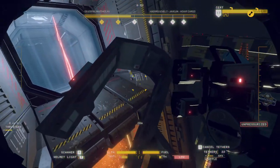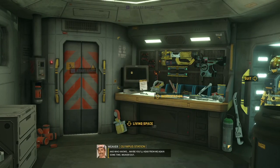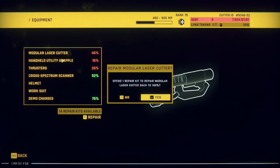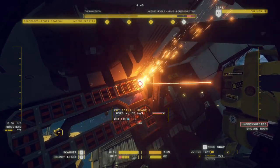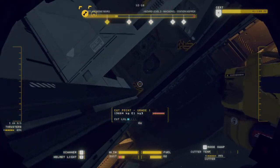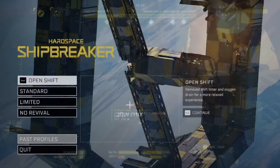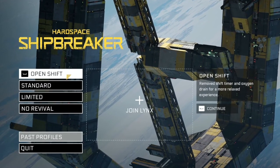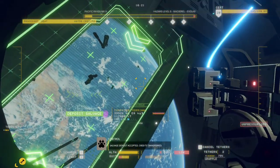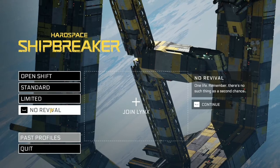In standard mode you have 15 minutes per shift to work, after which you get booted back into the HAB—where you select your missions and upgrade or repair your gear between shifts. You can continue working from exactly where you left off as soon as you start your next shift. If you don't like the shift timer, you can remove it by starting your save in open shift mode, which also lets you disable oxygen drain. Keep in mind you can't switch between these modes with the same save.